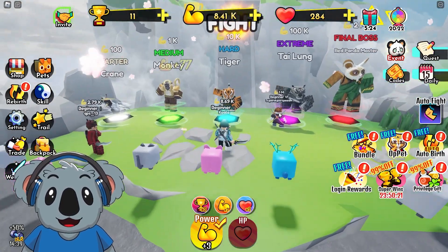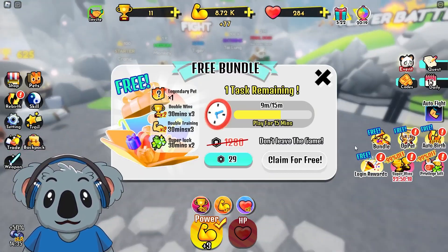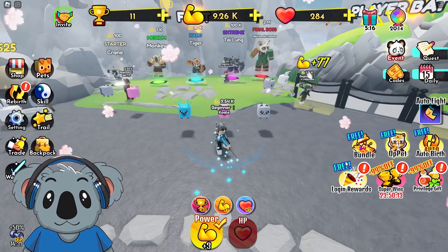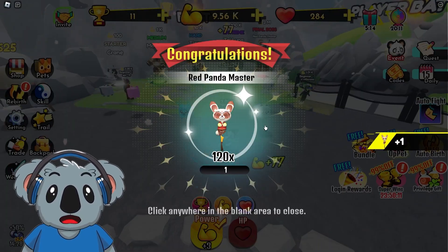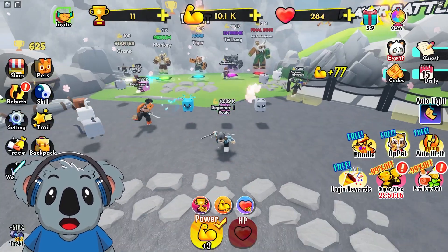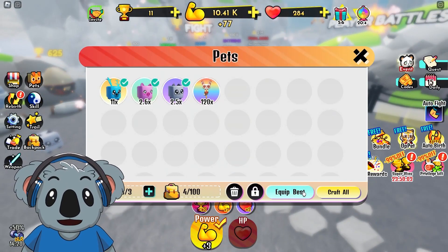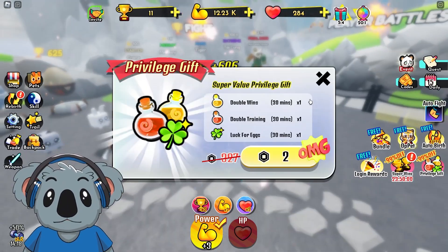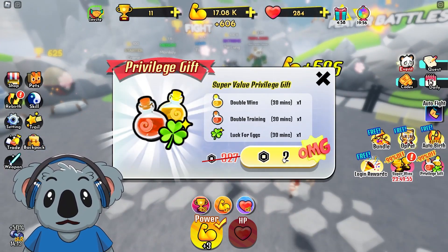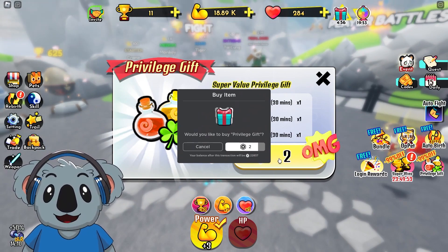There's a bundle offer — auto rebirth, login reward, claim for free. We just got the Red Panda Master pet! It's literally the best panda in the game, I'm not even joking.